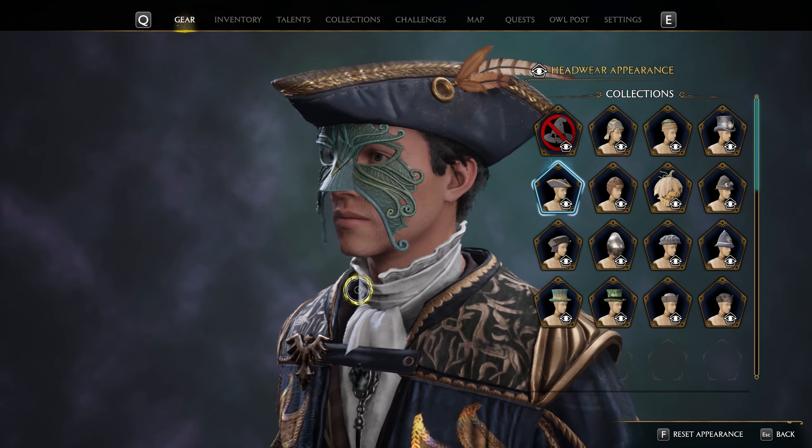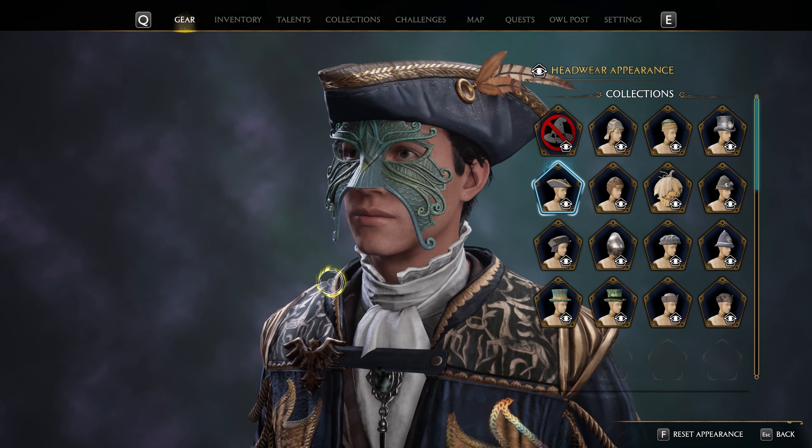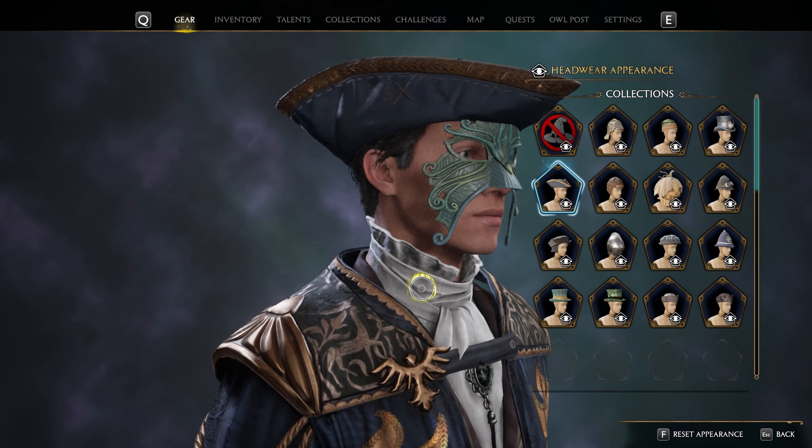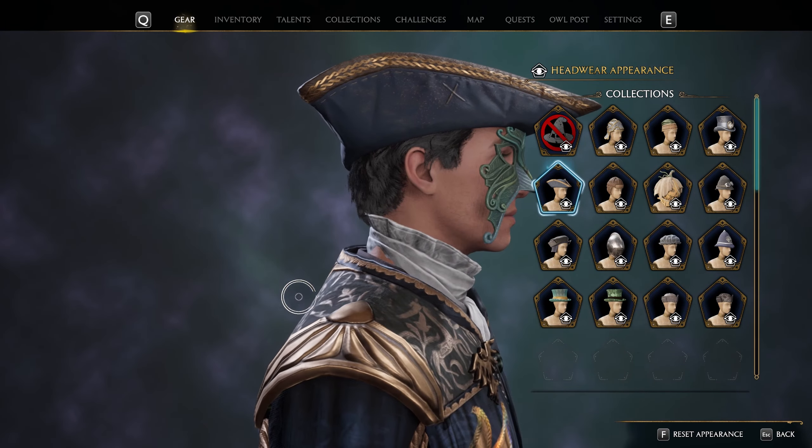Hi everybody, in this video we're going to do the Well Well Well quest in Orwell's Legacy. They're going to give you this hat — it's called the Treasure Seeker's Background Hat — and let me show you how you can get it.